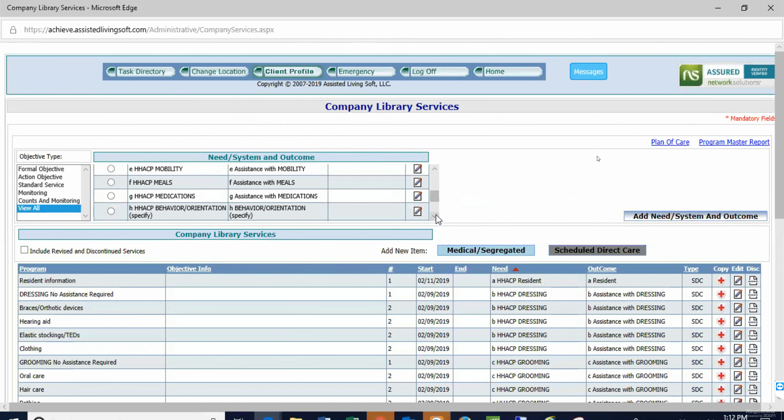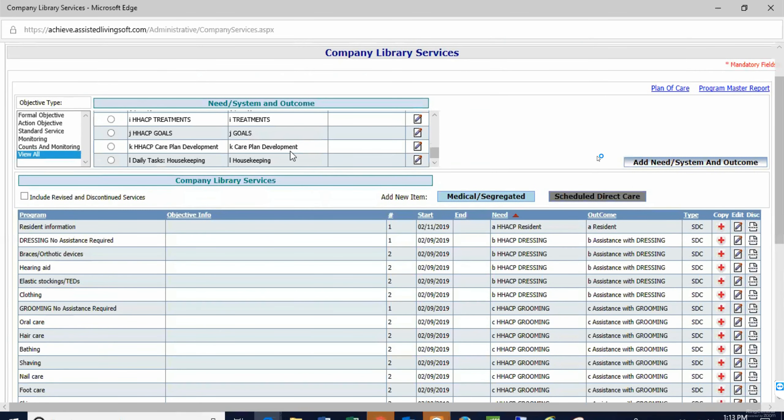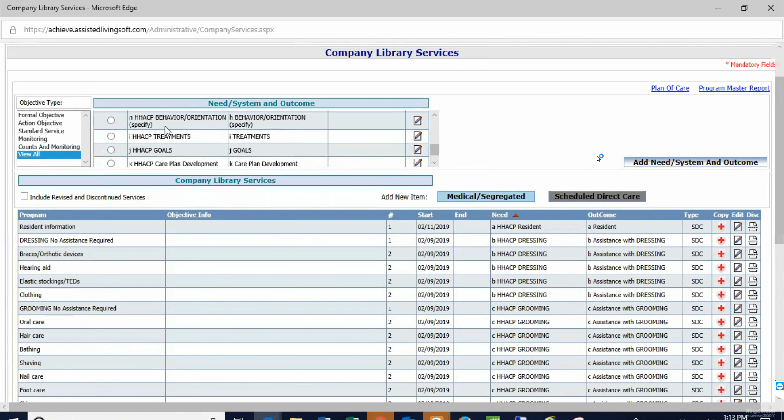Behavior and orientation — does she have anything? Her diagnoses are all mental health diagnoses. Does your staff monitor her for that? At this point I would say it's more on me as the nurse. So no.